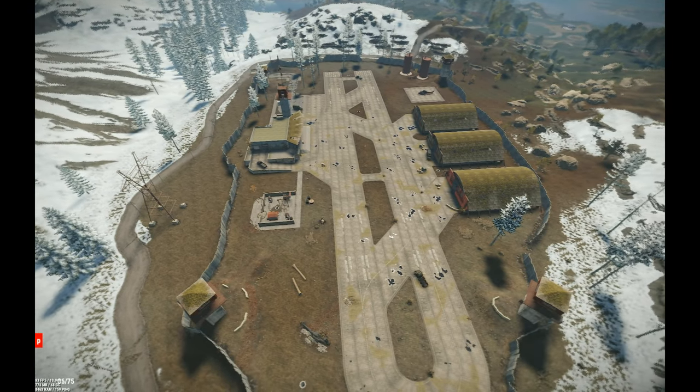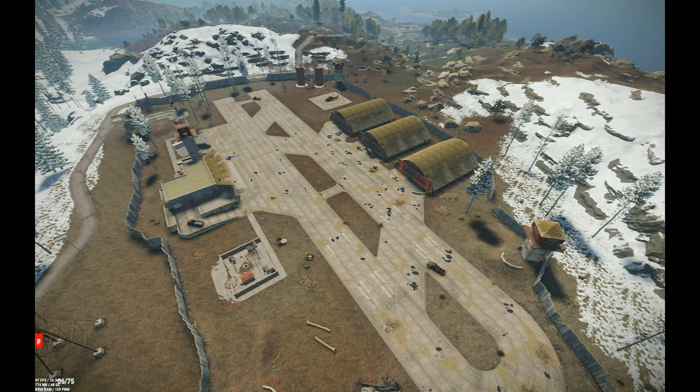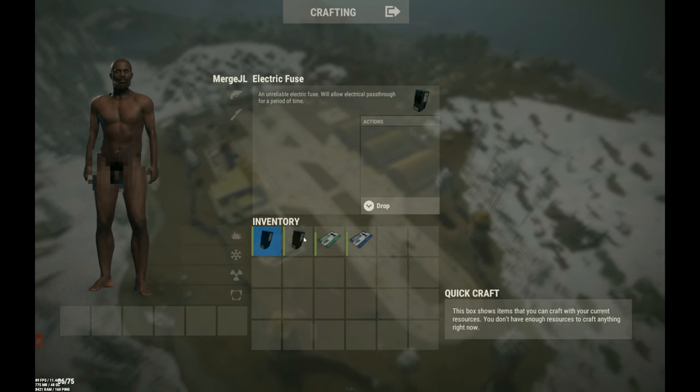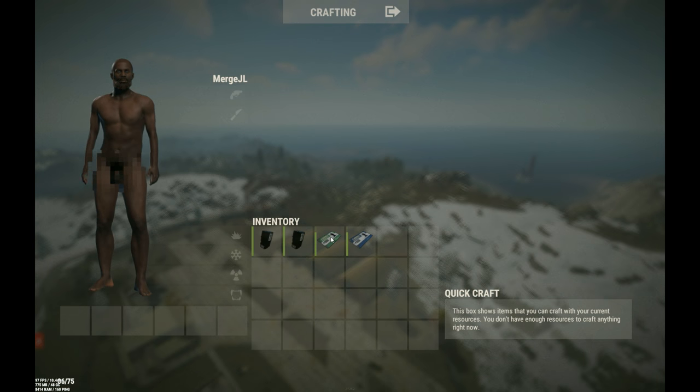Hello Beaches here, welcome back to another Rust video. Today I'm going to be showing you how to access the green and blue areas in Airfield. You're going to need two fuses to open the blue one and one fuse to open the green one. You get fuses by finding them in any normal box. For your green cards you're going to find them by killing scientists and sometimes on some monuments on the desk. You get the blue card by accessing the green areas and taking the blue card off the desk of the green areas.